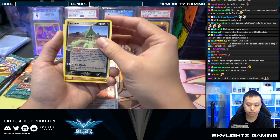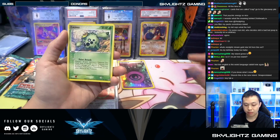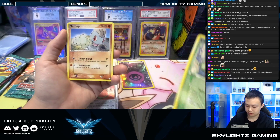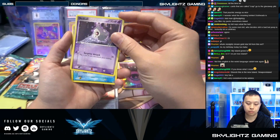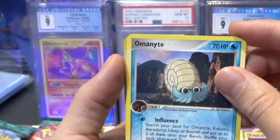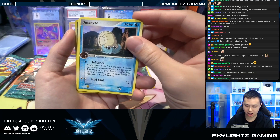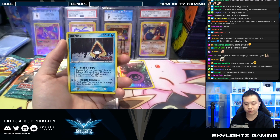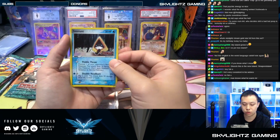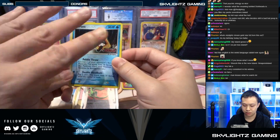Alright, we got Cacnea, Wynaut, Jigglypuff, Cacnea, Machop, Duskull, Miltank. Red? Yeah, right - red. It's not, it's black - it's red. I'm sorry, I'm colour blind bro. Snorunt reverse holo from Power Keepers! It's cute, bro - look how cute it is, so cute.